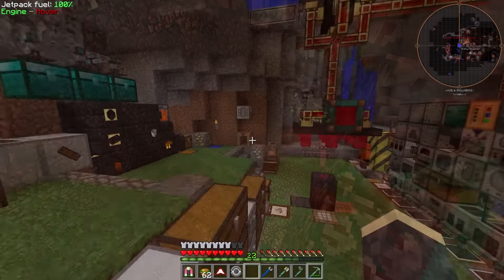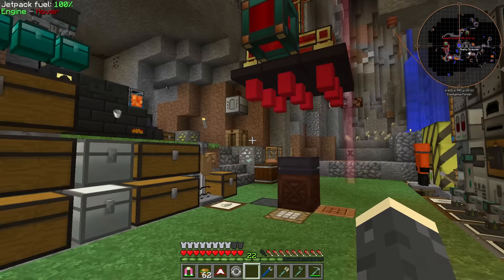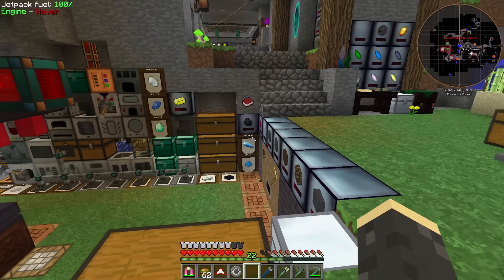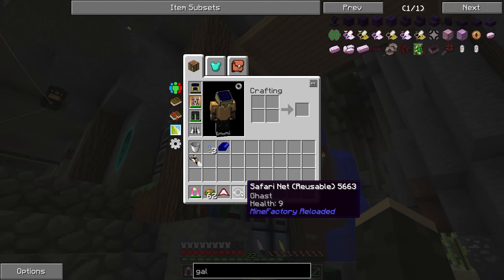Alright dudes, we had a successful run. We got like two and a quarter stacks of nether quartz, which is not bad. We also found a little bit of saltpeter ore - I've been needing the niter and was pulverizing sandstone for it which is a really bad way of doing it. Our main prize was the ghast, and we got this guy.